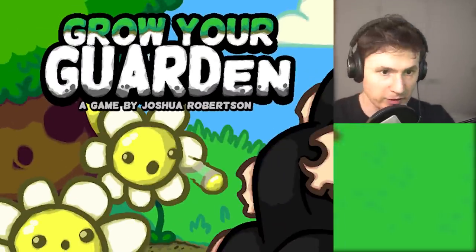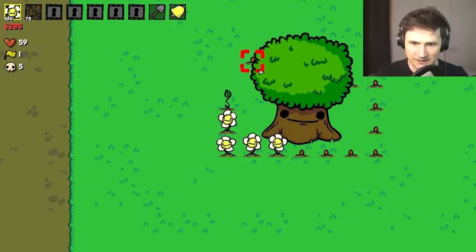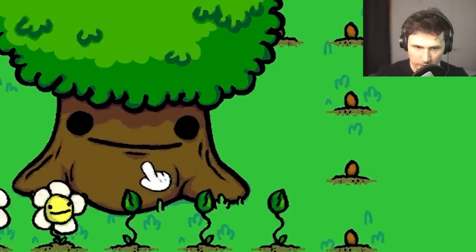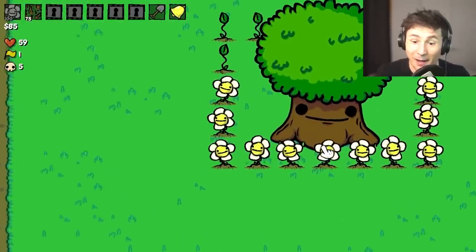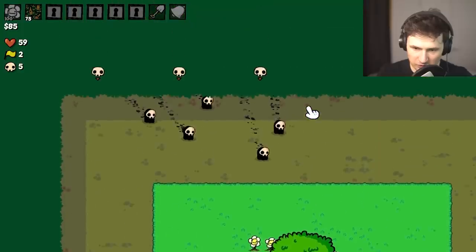Welcome to a game called Grow Your Own Garden. Before we start we gotta plant more daisies, so let's do that right now. We basically want to build a square of daisies around our tree and wait for them to grow. Alright, the daisies look happy, they look ready — here we go, wave number two!